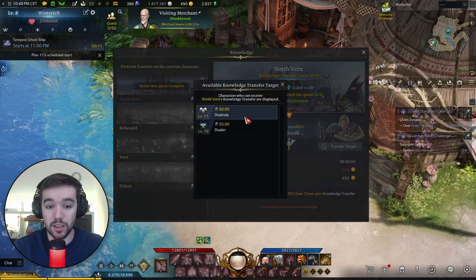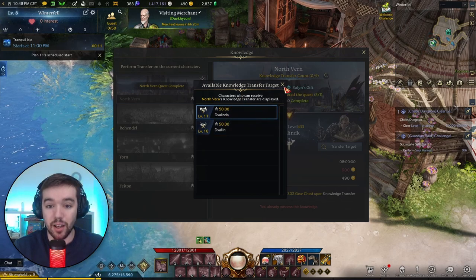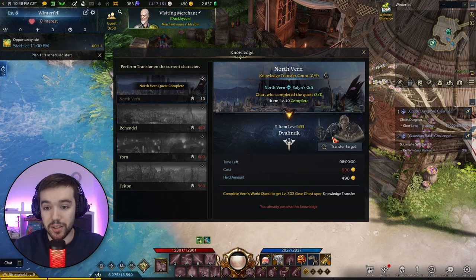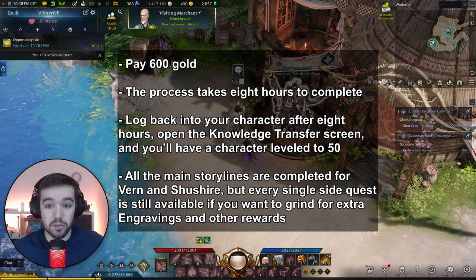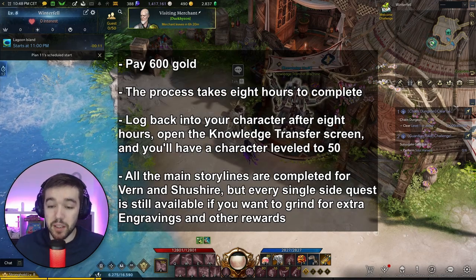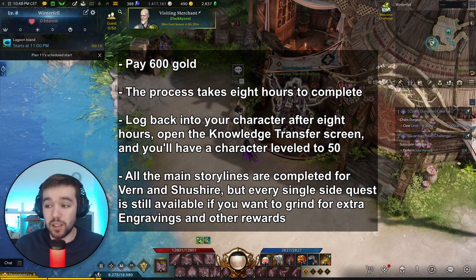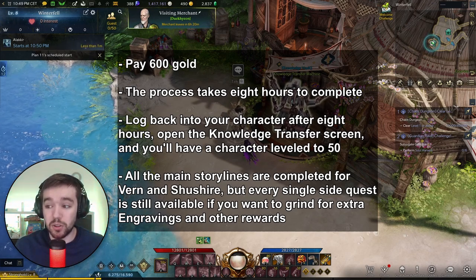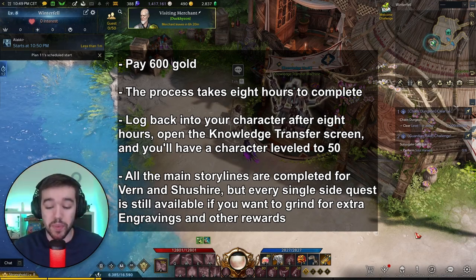So for example, I wanted to do it on my Shadow Hunter. You can see which characters are eligible, but you need to actually get on the target character to perform the transfer. The knowledge transfer costs 600 gold. The process takes eight hours to complete. Once you're done, log back in, open the knowledge transfer screen, and your character will be level 50. All main story lines for Vern and Shushire are completed, but every side quest is still available for engravings and other rewards.